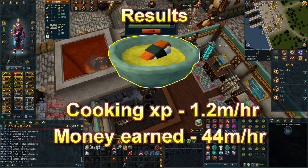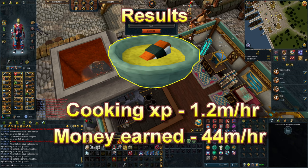Doing this method you can earn up to 44 million GP per hour and up to 1.2 million experience per hour. The only downside is that you can only make up to 250 at a time because it's a limited resource. Making 250 at a time takes around 8 minutes and nets you 6.5 million GP and 182k cooking experience, making it a very nice method to do once in a while.